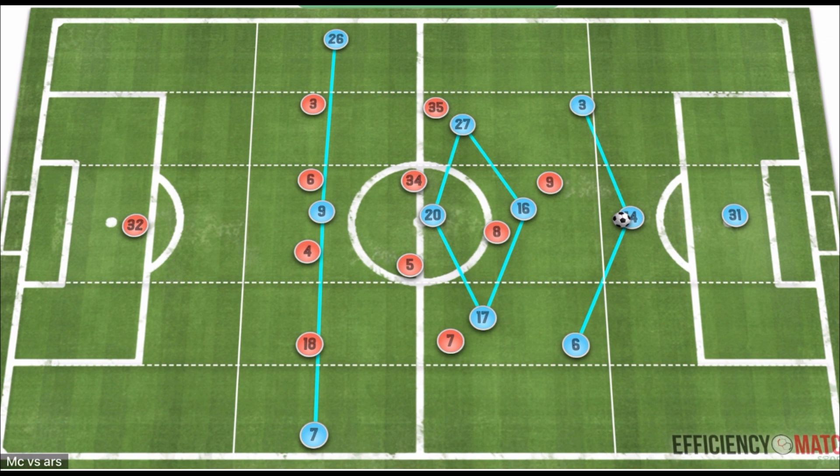Against Arsenal, we see in possession Ake getting the start alongside Laporte and Diaz. This created a back three, giving freedom to their wide central defenders on the ball to progress forward via dribbling, usually outside the width of the two forwards. The key was pulling out a midfielder and creating a free man further forward. Going with the back three also facilitated single width higher up the field from wingers Mahrez and Sterling, allowing Cancelo to occupy a more narrow role, often deeper than De Bruyne, who occupied a role between the lines.